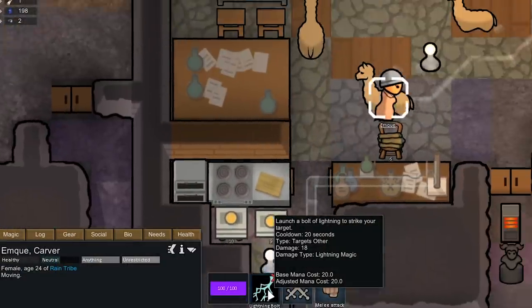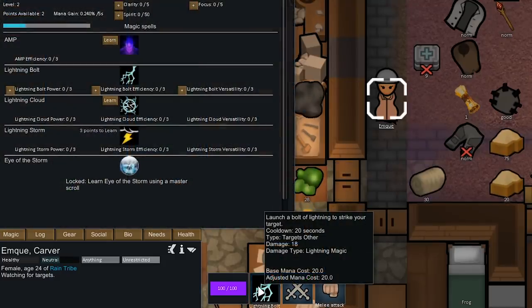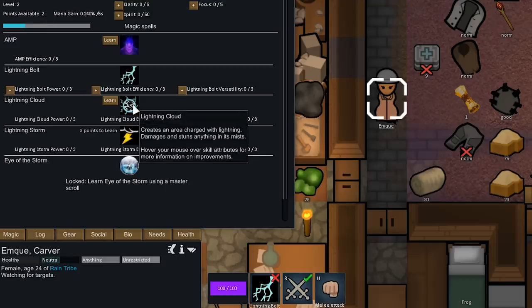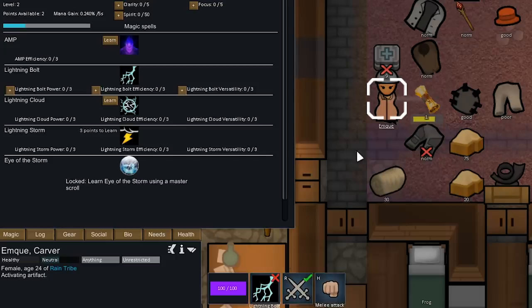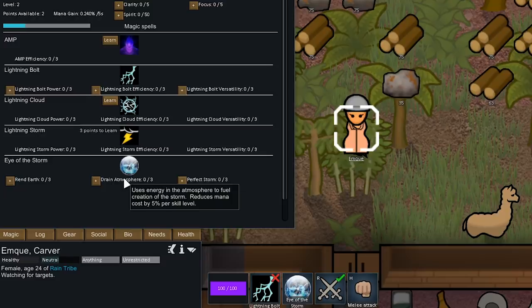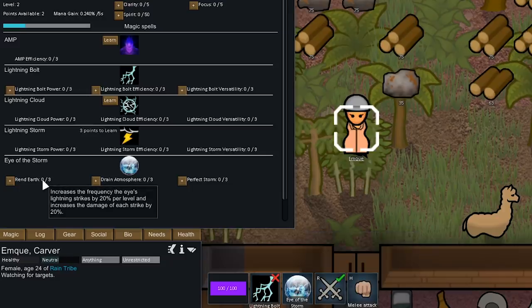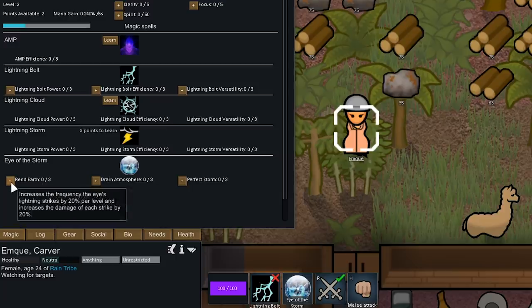MK ended up joining us. The only ability she starts with is Lightning Bolt, which is completely random. She starts at level 2 with 2 points available. We could teach her Lightning Cloud, which can damage and stun anything in its area. But first we're going to teach her her ult, Eye of the Storm. This ability has only a 10-second cooldown, but the mana cost is insane — 65 mana. With our 2 points we could spec Perfect Storm to expand the strike radius to 7, Drain Atmosphere to reduce mana cost by 10%, or Rend Earth which increases the frequency of lightning strikes by 20% per level and increases damage by 20% per level. With 2 points that's 40% more damage and 40% more frequency — we're going to spec into that.